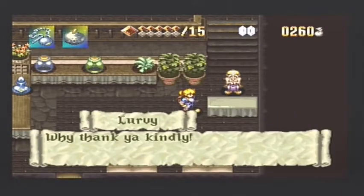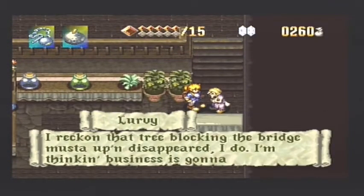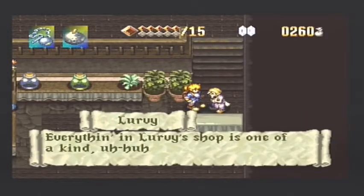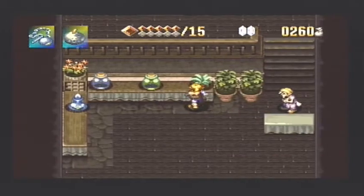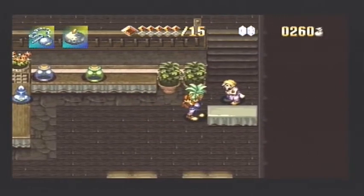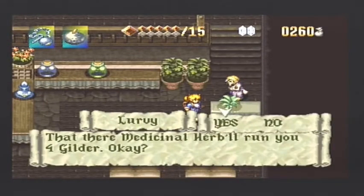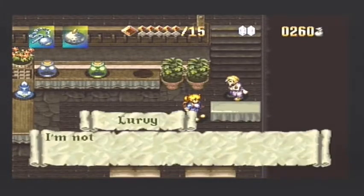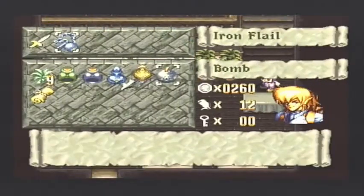Lurvie says: 'Why, thank you kindly.' I can talk to him again. 'I reckon that tree blocking the bridge must have opened up, disappeared. I'm thinking business is going to pick up. Everything in Lurvie's shop is one of a kind, and don't go thinking about getting no better prices elsewhere.' So Lurvie's shop versus the other shop — items here are a little bit cheaper. We can't actually get any more though because we have nine.